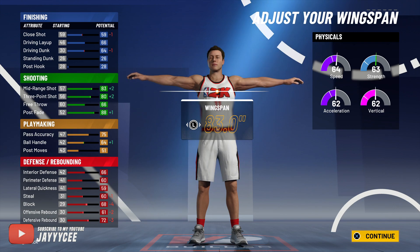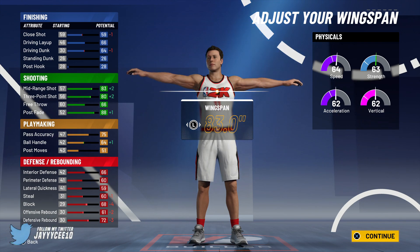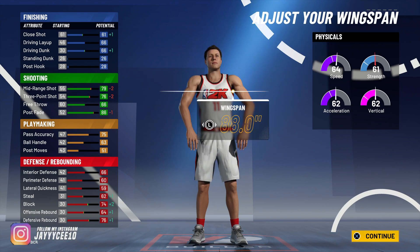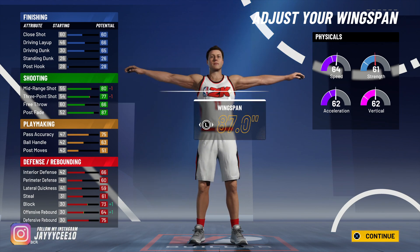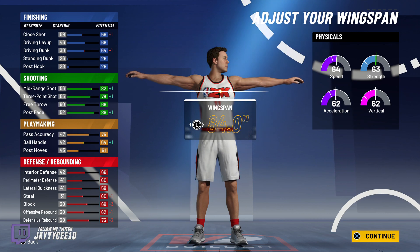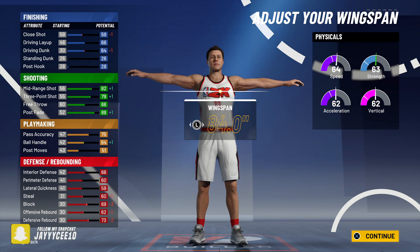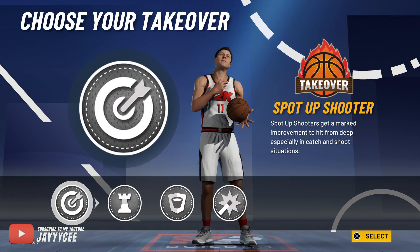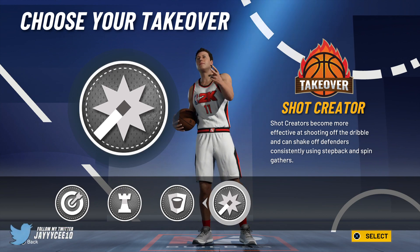We can try to get an 80 three-point shot, but you have to remember you're guarding big men too. Going up to 84 wingspan brings up our strength as well and gives a plus-one on shooting, which is perfect.